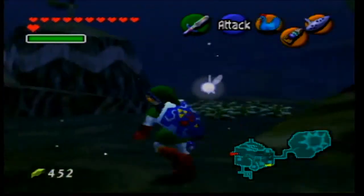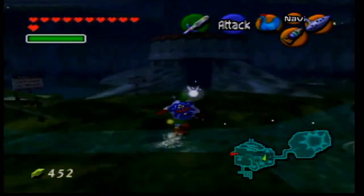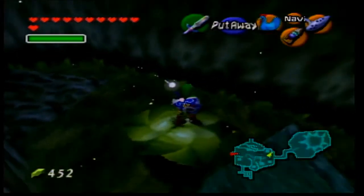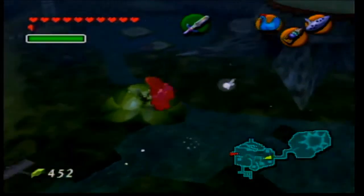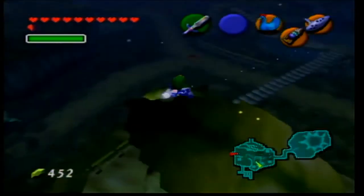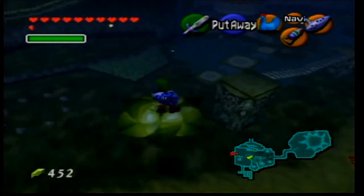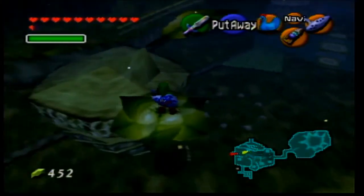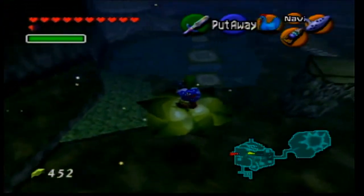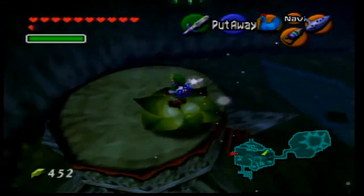Right here there's a gold Skulltula. Now, you might recall back in the past — we're going to refer to this as past and future for simplicity's sake. In the past there was this magic bean plant. We can ride this around. Hopefully it'll lead us somewhere useful. As I recall, this one is one of the less important ones — it does not lead us to a heart piece or a gold Skulltula or anything like that, so don't worry about going after this one.